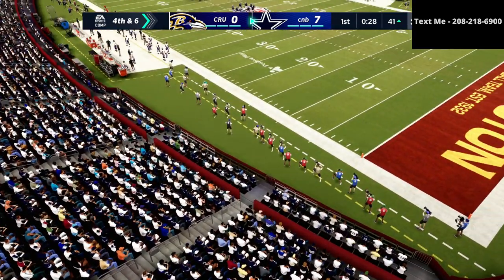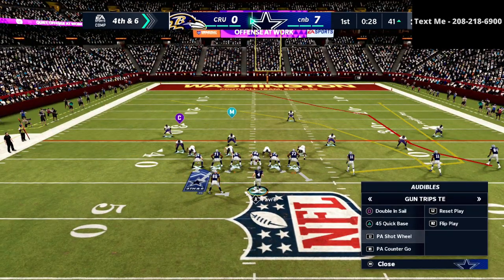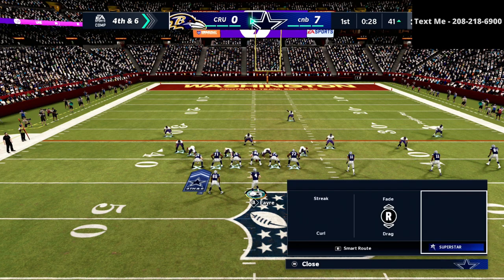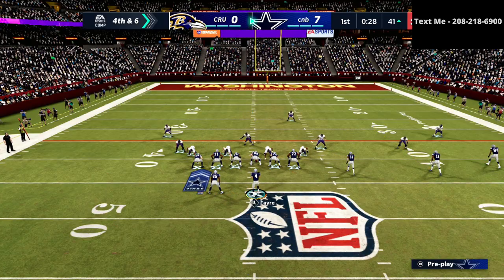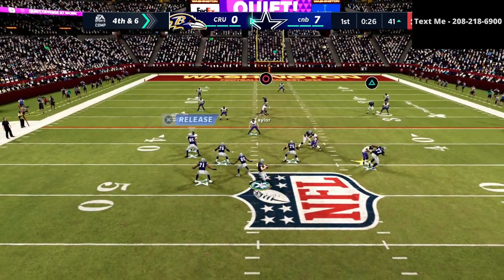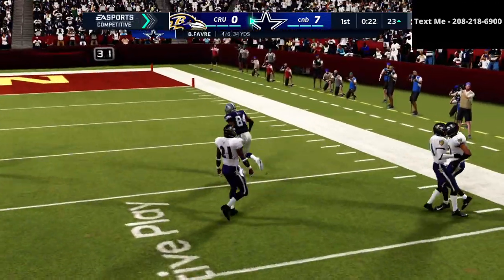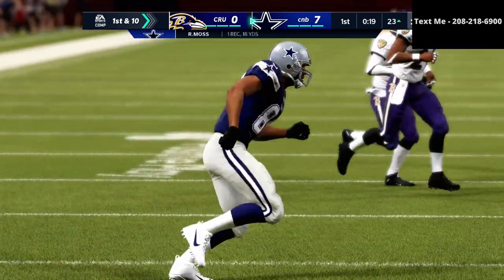Fourth and six — I've been a little bit vanilla on offense. I don't want to turn the ball over. Honestly I probably could kick a field goal, but I don't trust myself to kick it, so we're going to go for it. I have a feeling this curl will be wide open. We've got this out route — nice little route from Randy Moss. That's beautiful. Just spacing — it's why I like trips tight end so much.